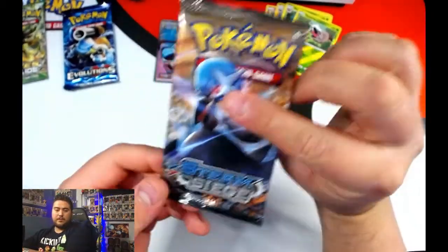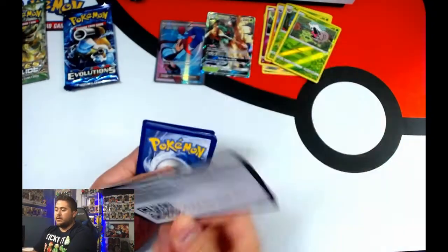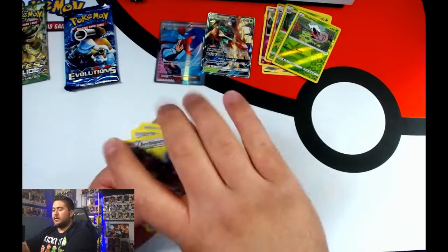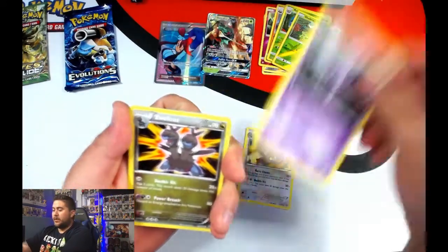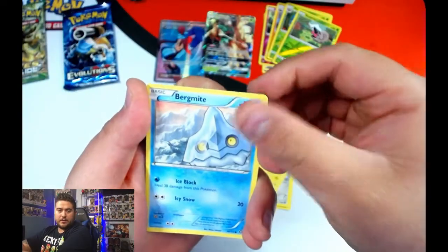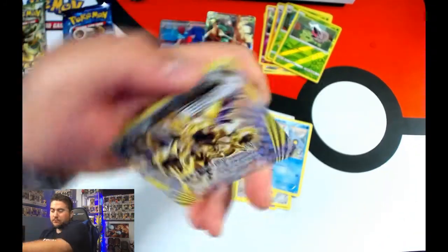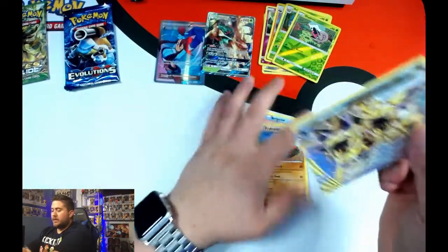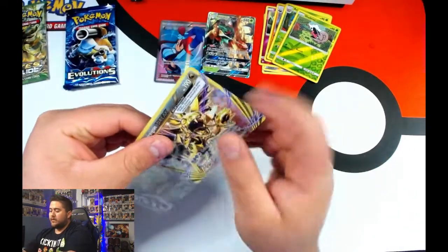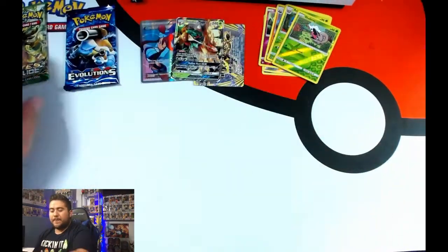Moving on to Steam Siege. Out of that pack: Nidorino, Ponyta, Clefairy, Mareep, and a Hydreigon Break card. I'm not a big fan of Break cards, but it is still a hit, so I'll give it a sleeve. It's a different kind of card — not a lot of people like Break cards, but that's that.